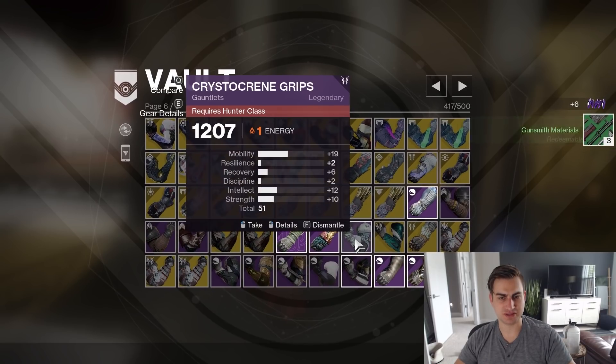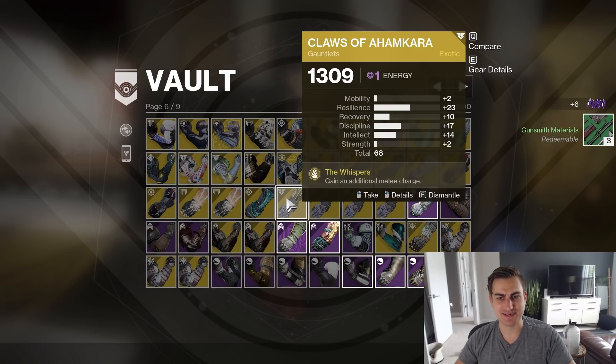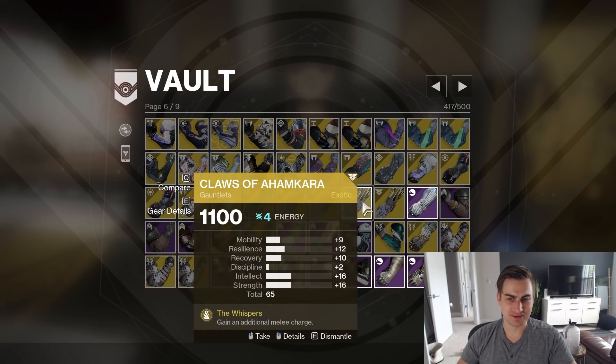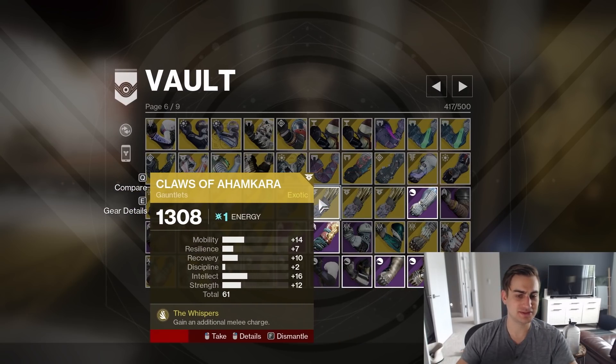If you get down to two out of three, that's like success for me. I have four of these — what am I doing? 68 total though, mostly Resilience. 61, 65, 62 — all right, this is going. It's really lame distribution.